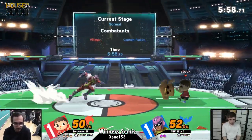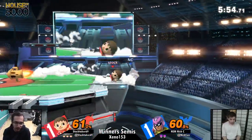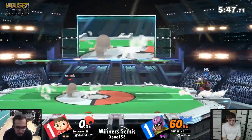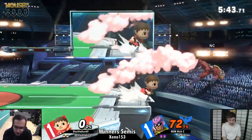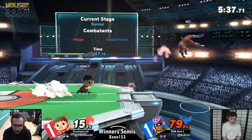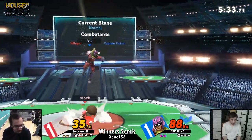Here we go — Nixie takes a stock. Neutral error. Stocktaker's actually going to be aggressive now on the edgeguarding. Let's go — look at him, he's coming in, squaring up with his nairs, jabs, and turnips.